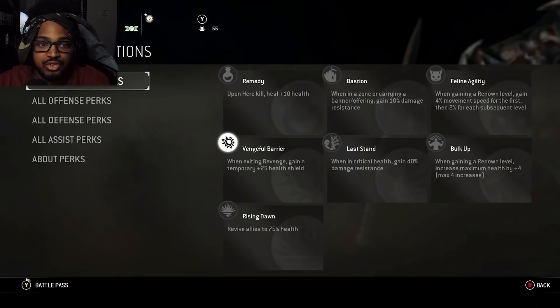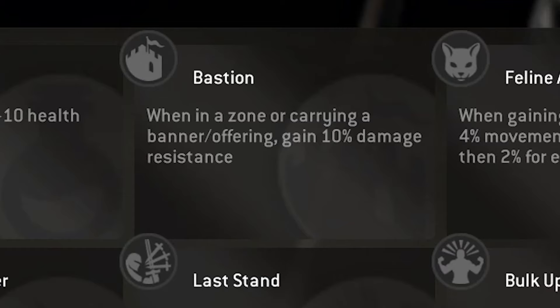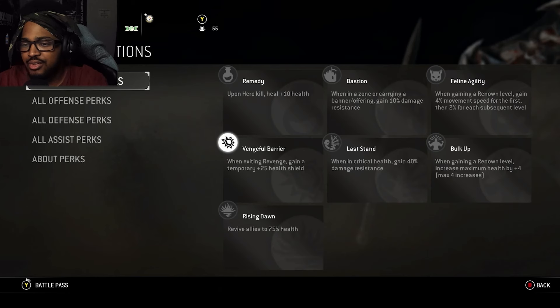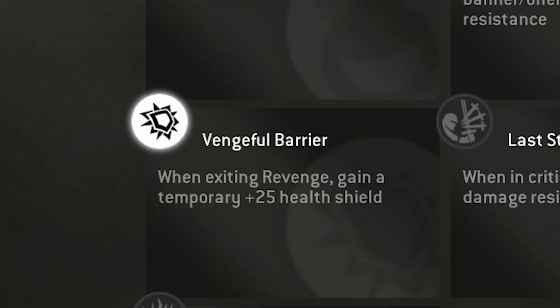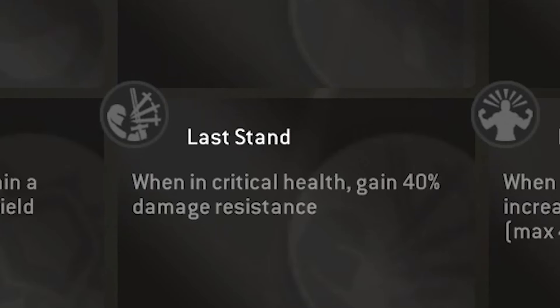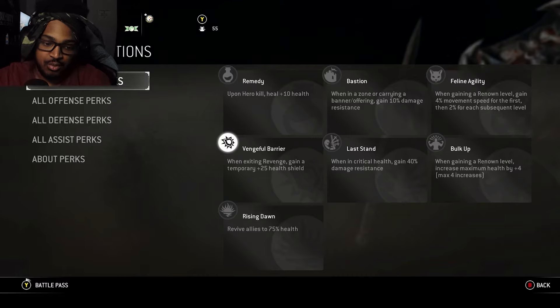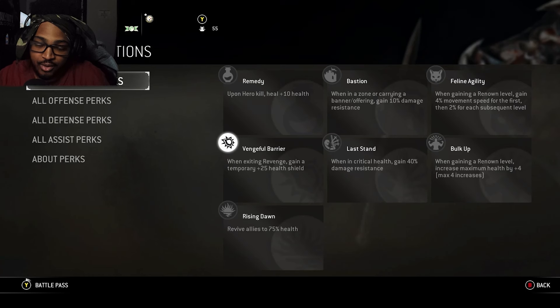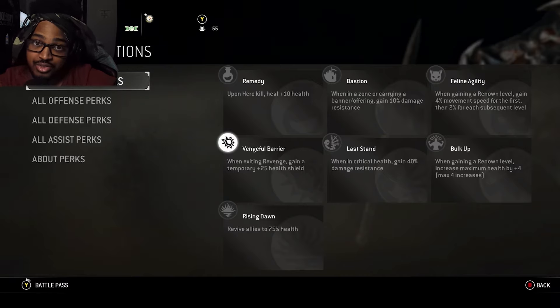Now for Black Prior's gear perks: Remedy — upon hero kill, heal +10 health; Bastion — when in a zone or carrying a banner, gain 10% damage resistance; Feline Agility — when gaining arena level, gain 4% movement speed then 2% for each subsequent level; Vengeful Barrier — when exiting Revenge, gain a temporary +25 shield; Last Stand — when in critical health, gain 40% damage resistance; Bulk Up — when gaining a renown level, increase max health by 4; Rising Dawn — revive allies to 75% health.